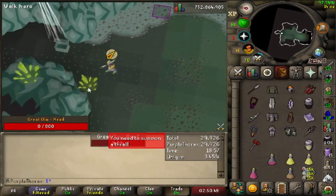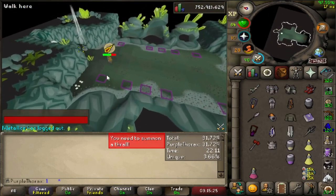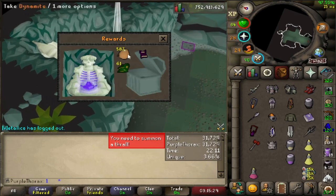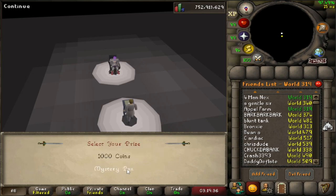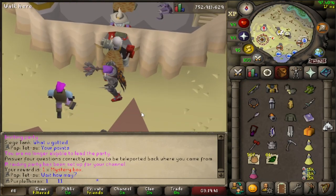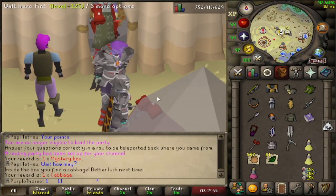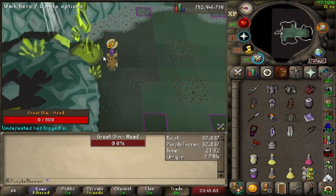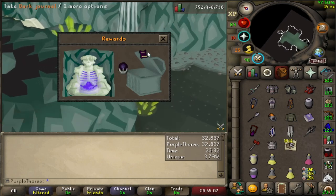It is a white light yet again — a little bit of toadflax, meh. Is today the day we get the stale baguette? It's another white light and another relic.